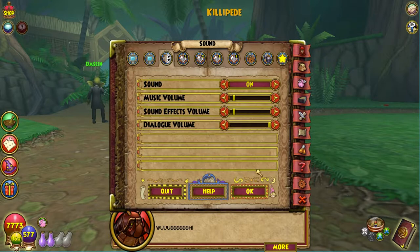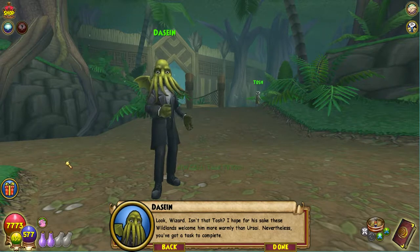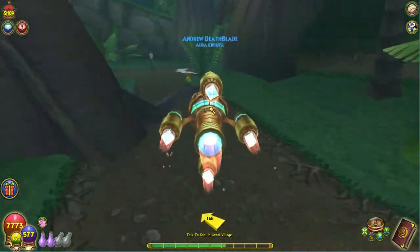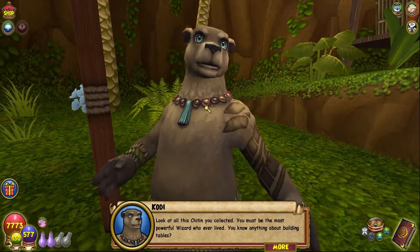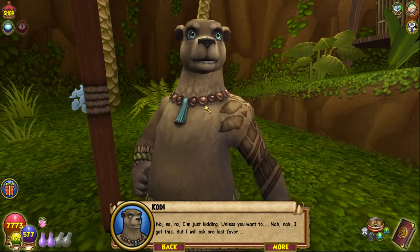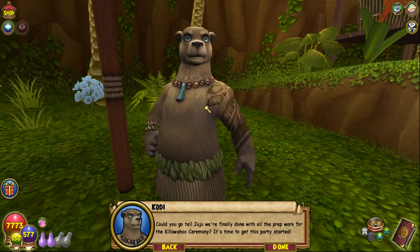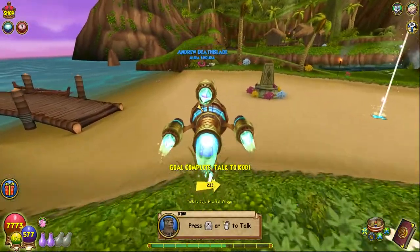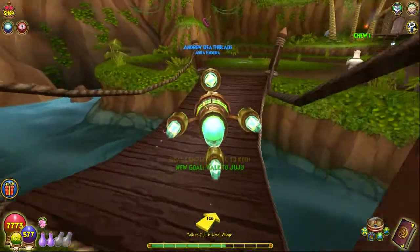With dialogue on: 'Wizard, isn't that Tosh? I hope for his sake these wildlands welcome him more warmly than Ursai. Nevertheless, you've got a task to complete.' That was only one drop — that's handy. 'Look at all this Kaitan you collected — you must be the most powerful wizard who ever lived. Could you go tell Juju we're finally done with all the prep work for the Killer Wahoo ceremony? It's time to get this party started.' Let's talk to Juju and start this thing.